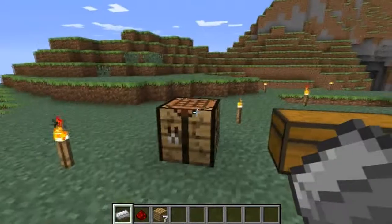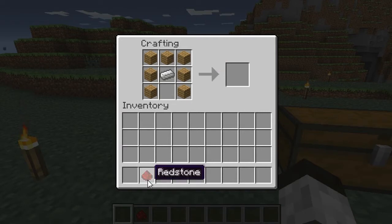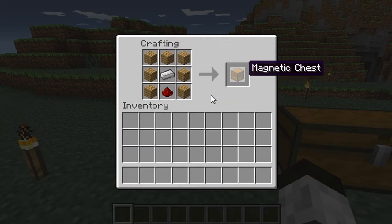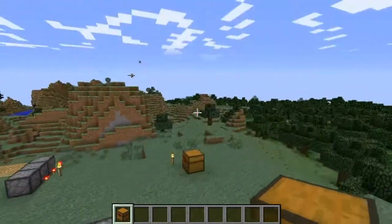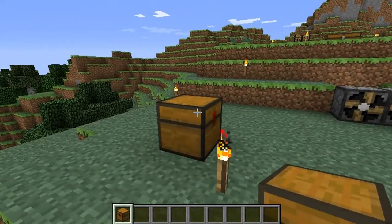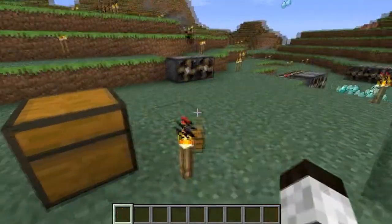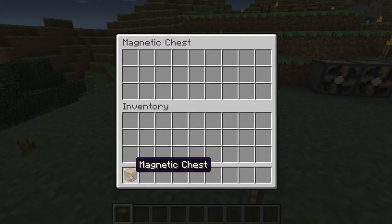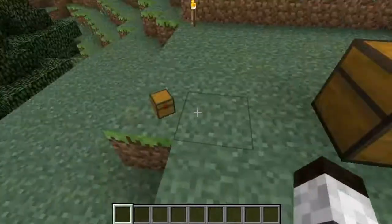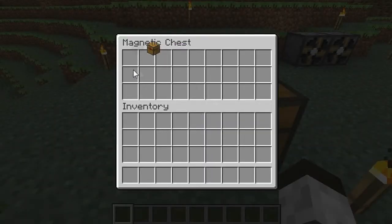The last thing I'm going to show you is the magnetic chest. You make it like this: one redstone, iron in the middle, and wooden planks around the side like this, and you get one magnetic chest. What you can do with the magnetic chest is, once you drop something nearby, it will automatically suck it into the chest. It's only a two-block radius from the chest, so if I drop it here it won't suck it in, but if I put it closer to the second one, as you can see, it sucks it into the chest and puts it in there for you.